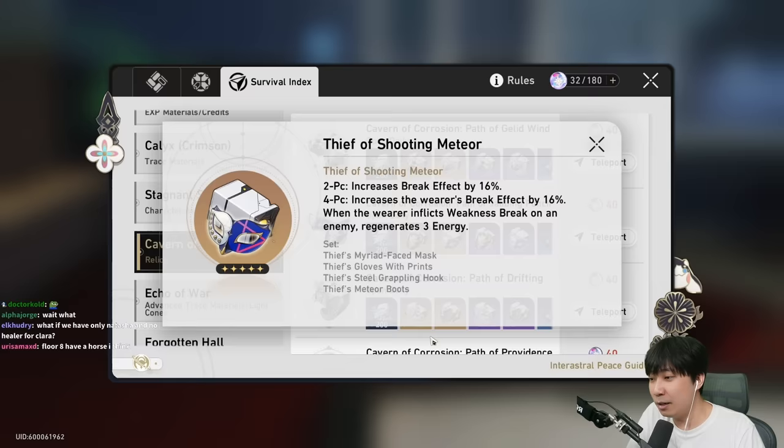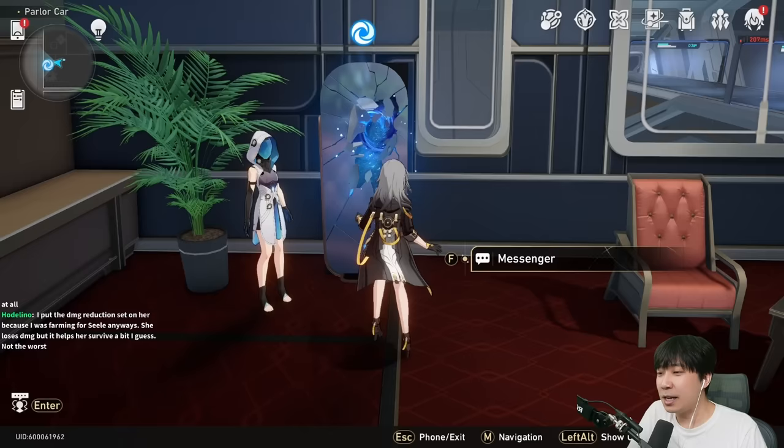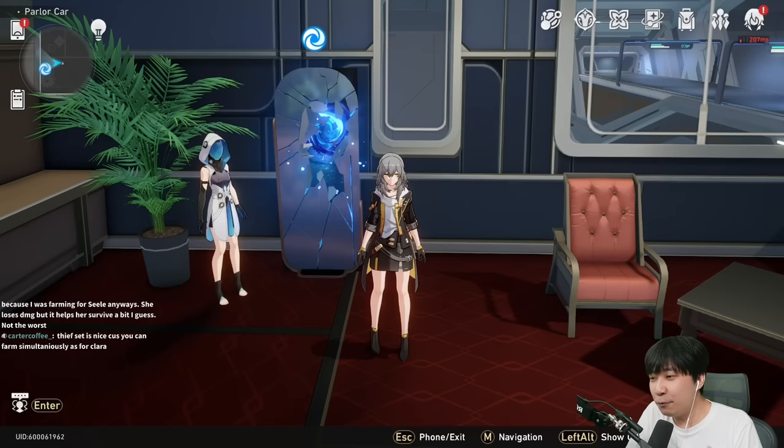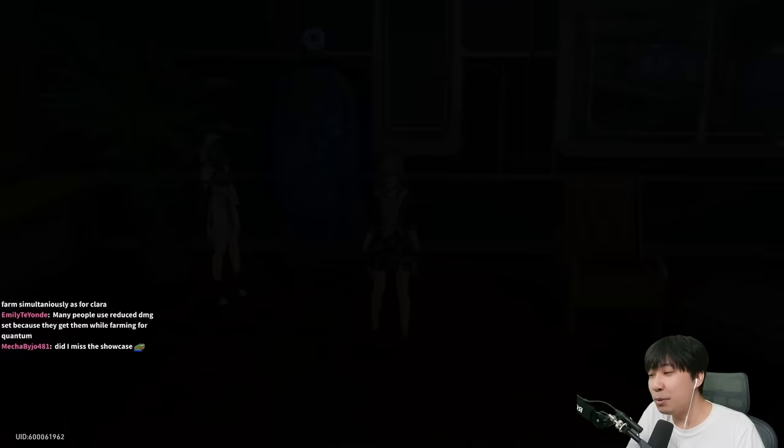One bad thing about her is that farming for a physical set is kind of rough. Unless you're farming for break set, you do have the option to build Silver Wolf with the thief set. If you don't have passion to farm for Silver Wolf, thief set is very efficient. I focus on building my DPS first — farming thief set only for Silver Wolf's break effect is a total waste. Build your DPS first. I've built three DPS so far: Clara, Seele, and Jing Yuan.